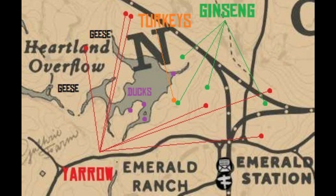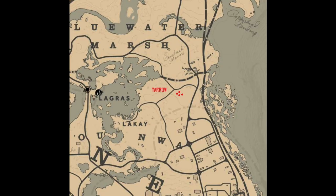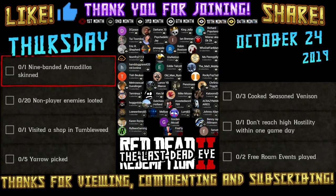For yarrow, Heartland Overflow is a really good spot. You can also find it south of Valentine. There's also a spot near Sanded Knee where there are four different spawns, with two to three yarrow at each spawn — so you can find around 12 yarrow there, more than enough for the five you need.